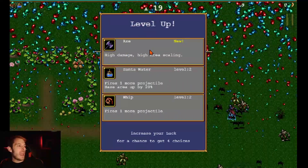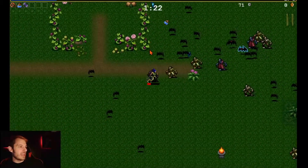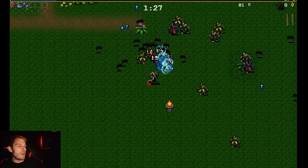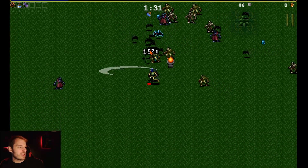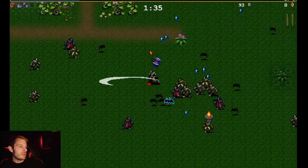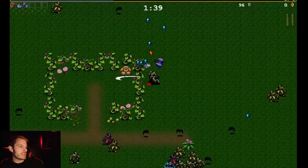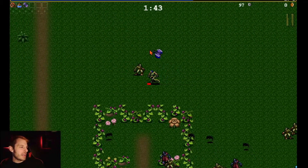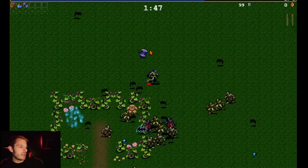We got another level — we're gonna take axe, so we have another upward attacking option. There goes our axe. Our weapons will get stronger as we go, making killing things a little bit easier. Right now we've got left-to-right coverage from the whip and the axe goes upward and then comes down on stuff.